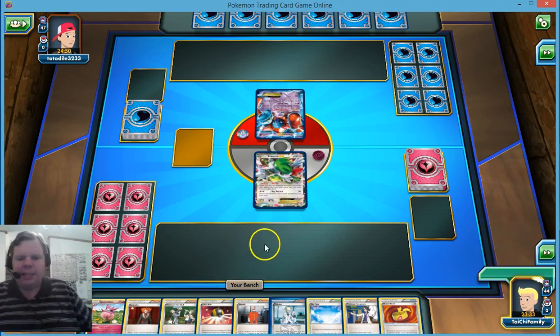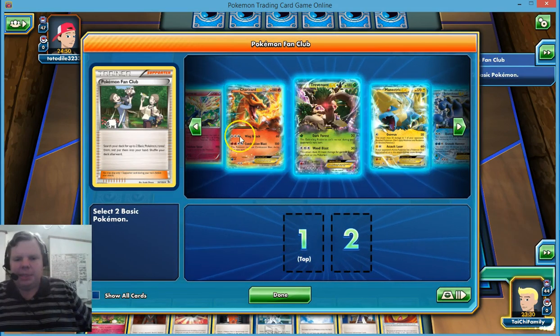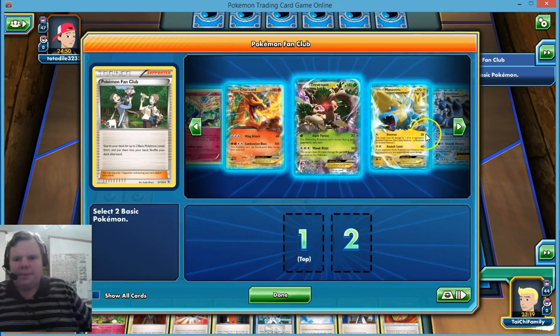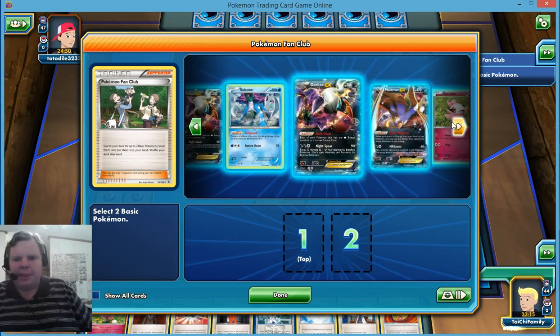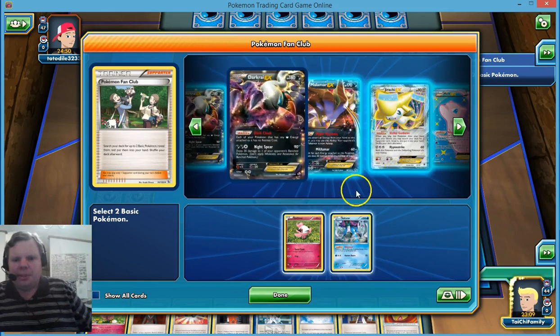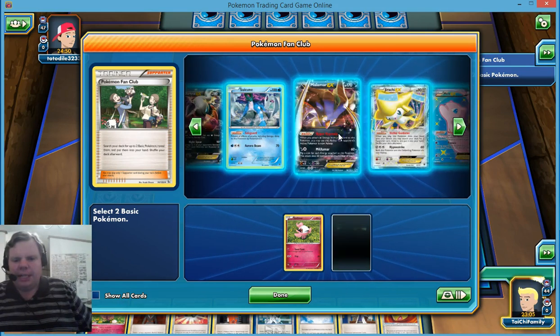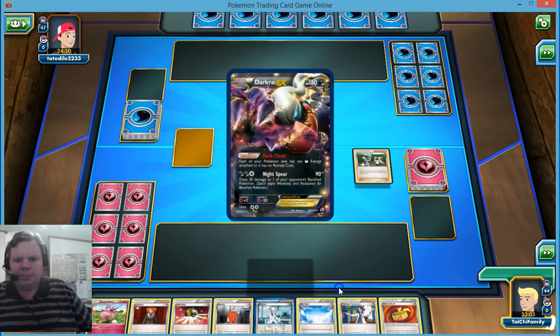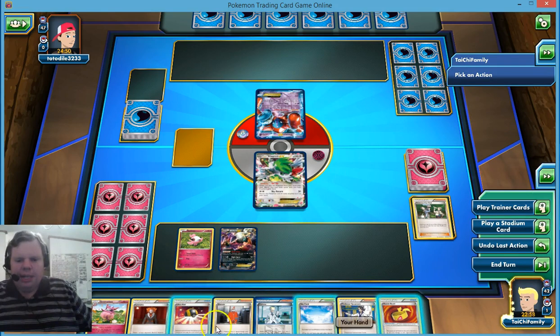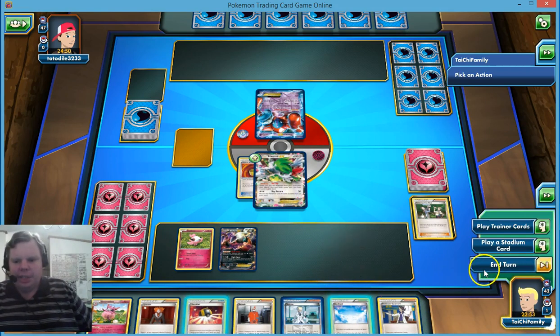I think we're going to play Fan Club. He's playing Plasma type with Deoxys. Let's go with our two most important — we're going to grab Spritzee and Darkrai. Play them down. We didn't draw into any energy. Let's attach a Muscle Band here and just end turn.